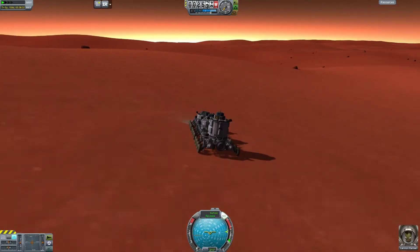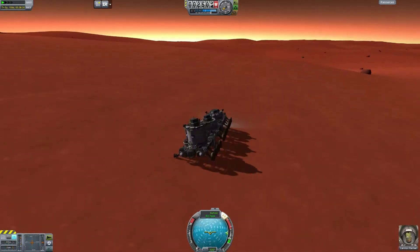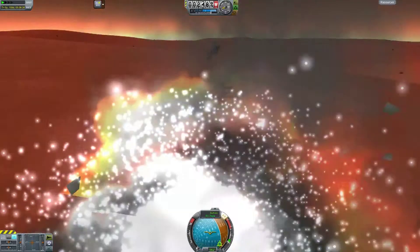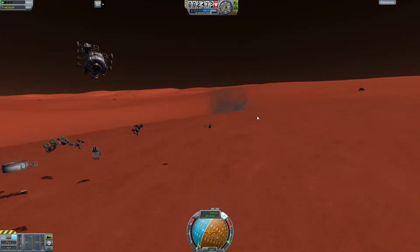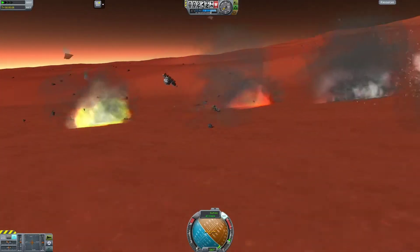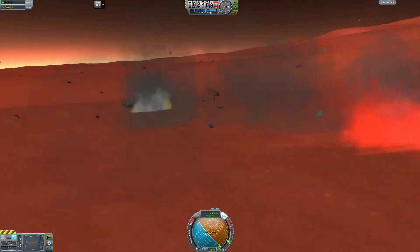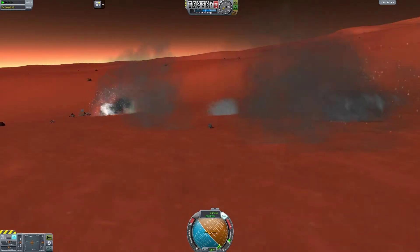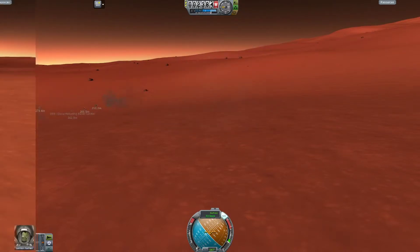A wheel breaks off easily. The whipping effect this rover creates — the back end is everywhere — just always brings the front end crashing. When driving 300 kilometers, the SAS helps in some way because it keeps you going in the same direction. If you aim south, it'll keep you going south. But sometimes as the terrain level changes it creates some weird things.